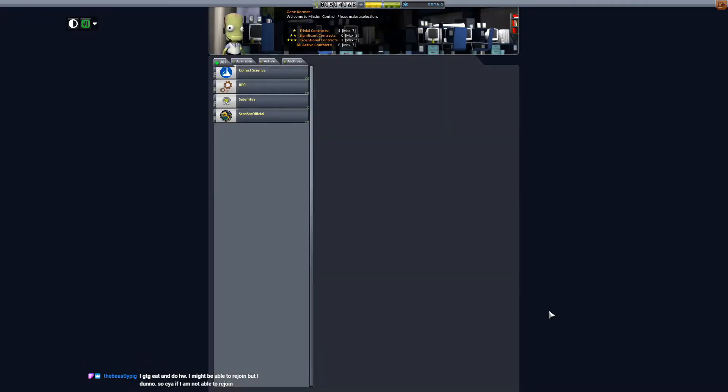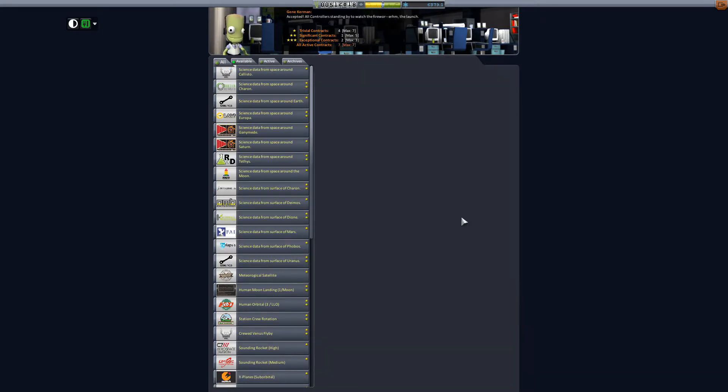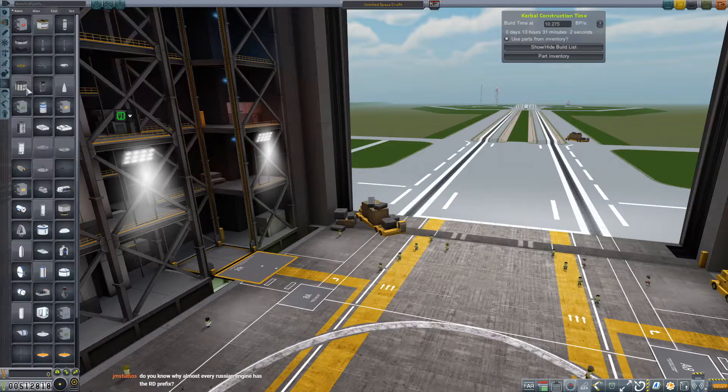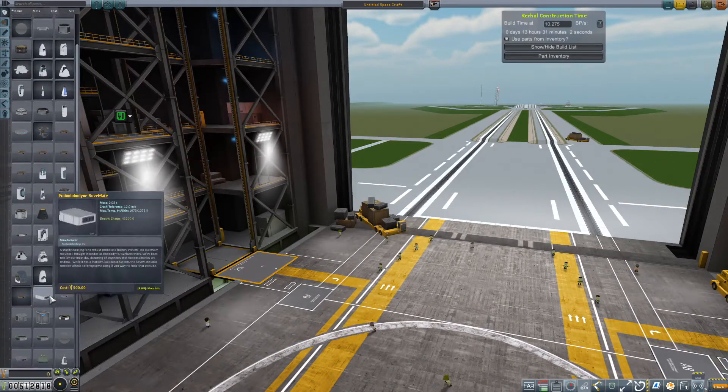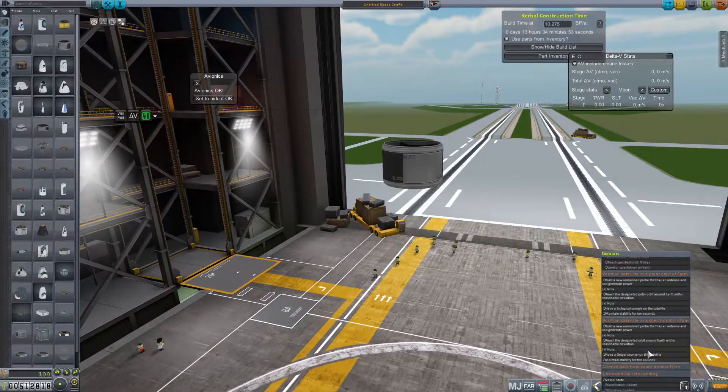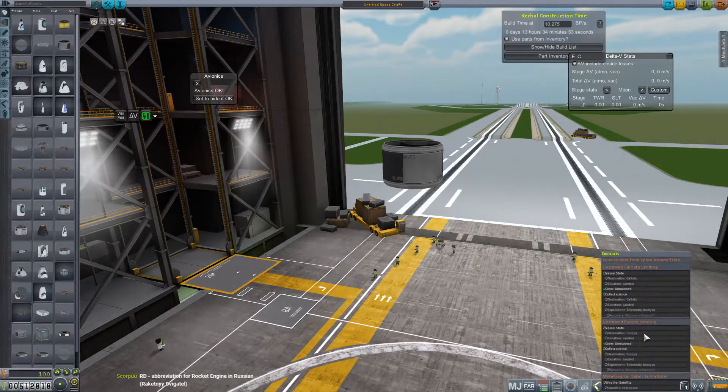If we're going to take a shuttle up there anyway, we might as well put stuff in the cargo bay that can generate even more money. So we're going to try to knock out three contracts with a single flight, going with cheap parts that we know we have in storage.